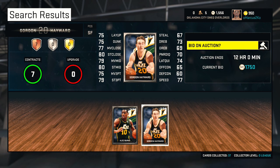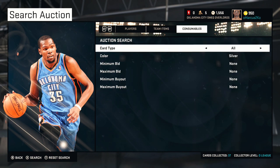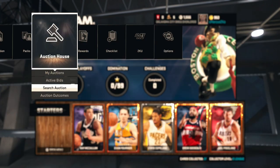On the auction block you can search by players, team, items, consumables — pretty much anything for My Team. The auction house is a great addition; we've been waiting for this for a long time. Hope you guys enjoyed the video — make sure you leave a like and subscribe for more.